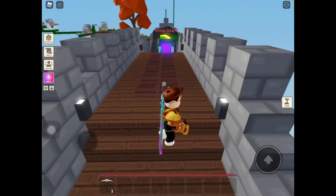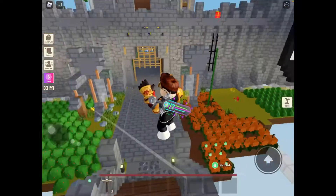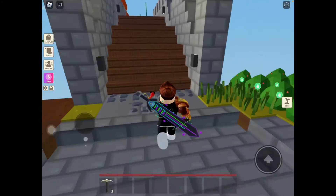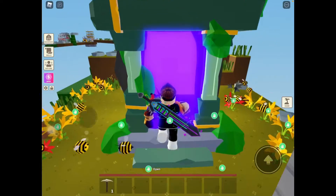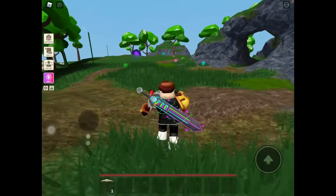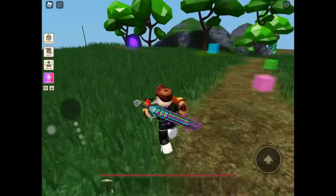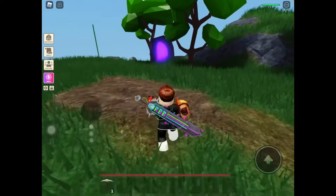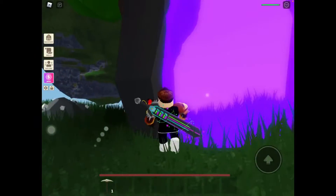Alright guys, firstly before I try and defeat the new wizard boss, I first need to show you where it is. So you need to get to wizard island - if you have the portal to the wizard island you can use that, but I only have the slime portal, so now I'm gonna head over to the wizard island.